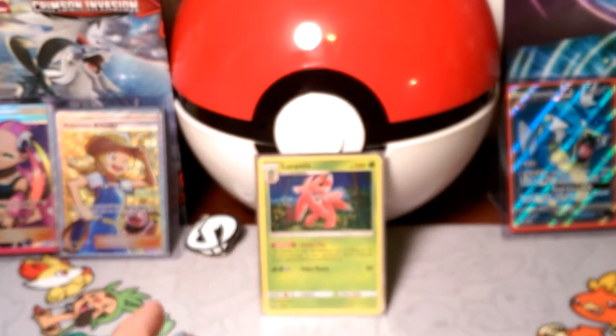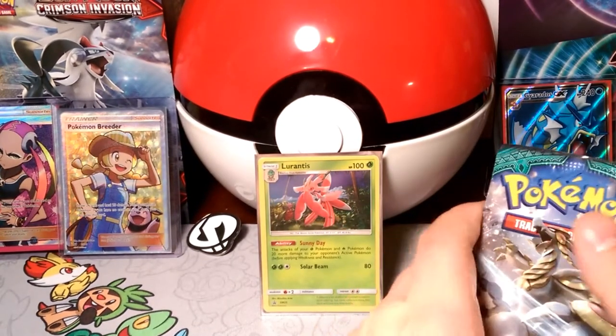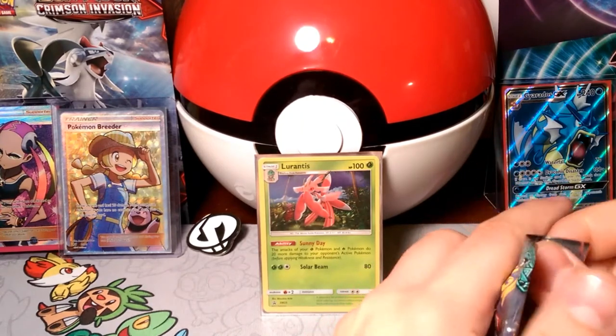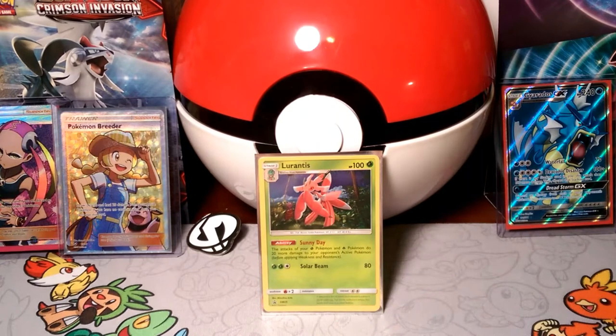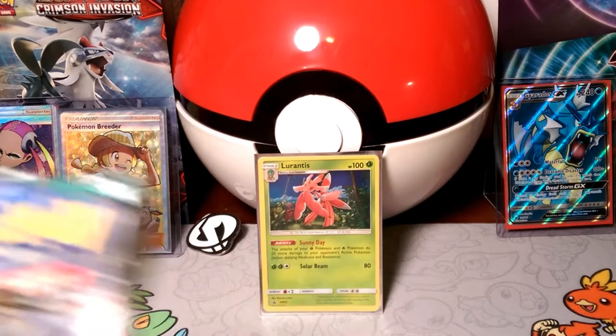And that stacks. So the more Lurantis you have on the bench, the more Sunny Day can boost the attacks. You can have a total of 4 Lurantis in a deck, which means you can have a total of 80 damage to boost your attacks.